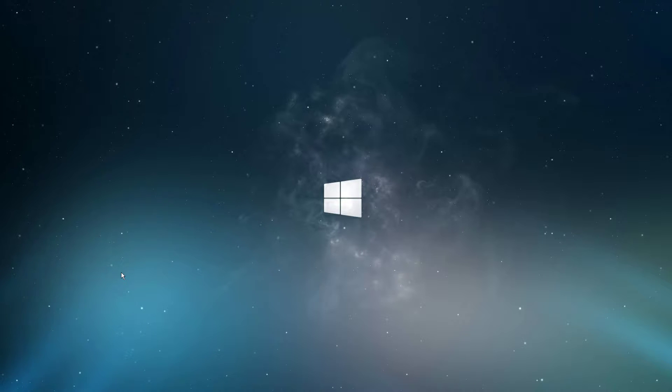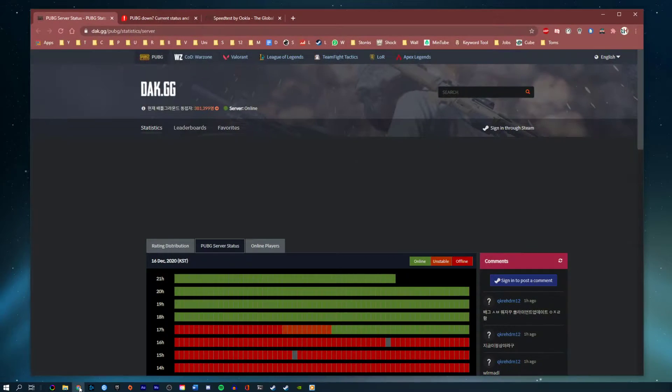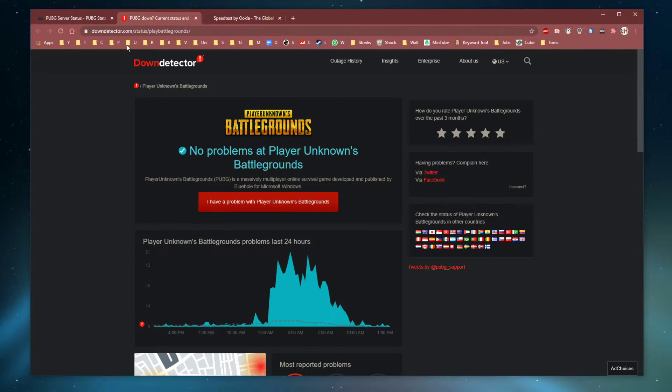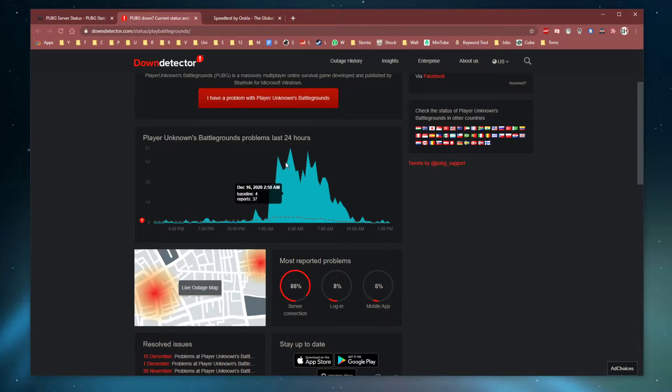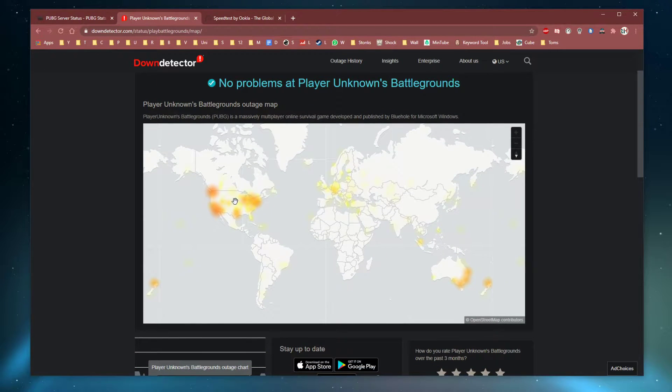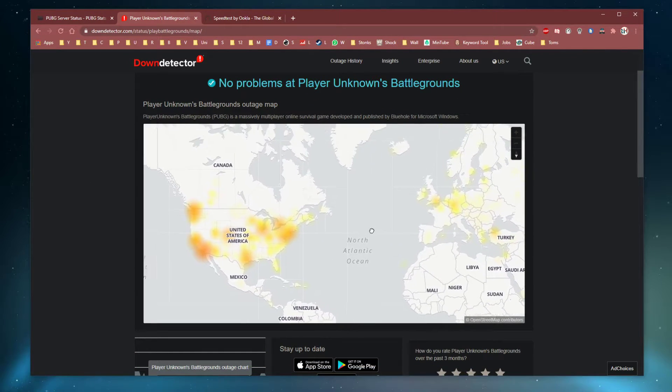Everything you need will be listed in the description below. First, make sure to close PUBG and visit this page. Here, you can preview hourly reports for server issues, which can help you figure out if the error is caused by the game's server or if it's on your end. Below, you can preview the live outage map to see where the problem is coming from.